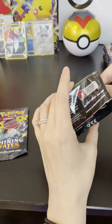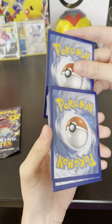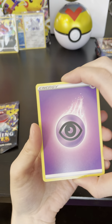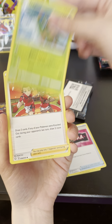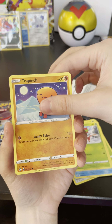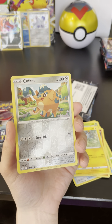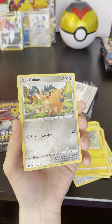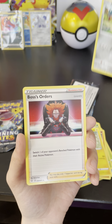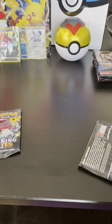So it's a psychic — purple energy. A Crobat. I think I do have this. I'm pretty sure. Always have to double check now just to be sure. Yeah, I have it. And Boss's Orders. Lame.